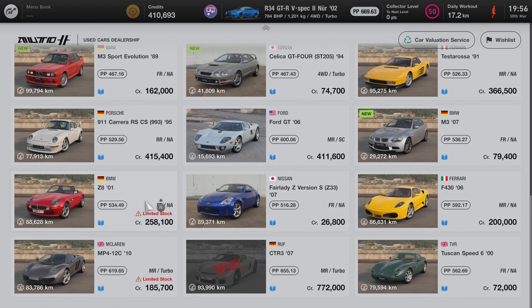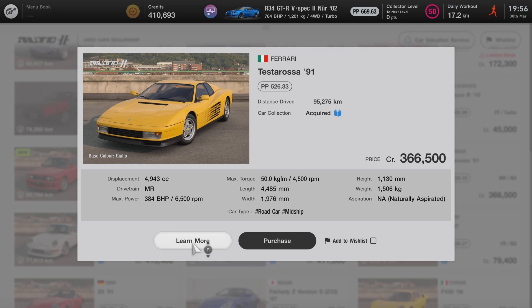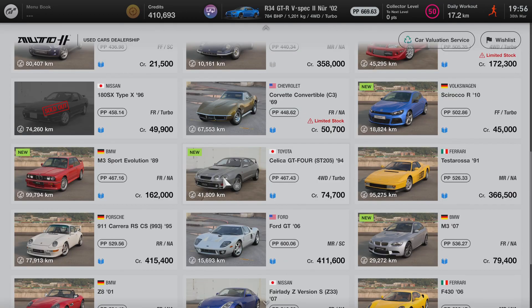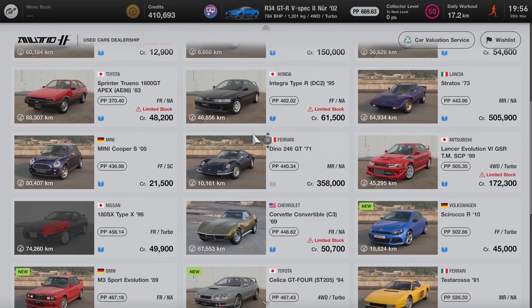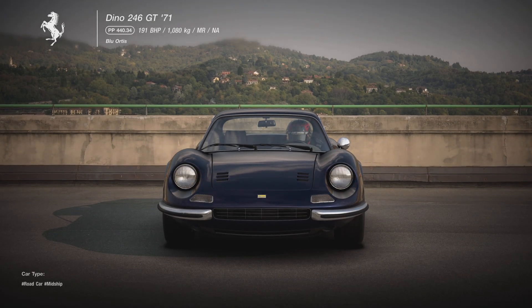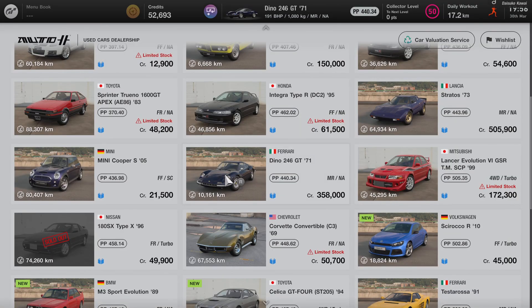Why is the C8 so expensive? Not the Testarossa, not the Celica GT4, not any of these. I'm just having a look at what I can purchase. Ferrari Dino — a classic 60s/70s car.